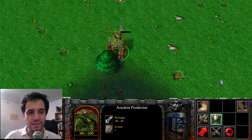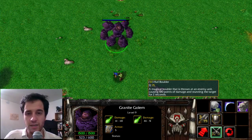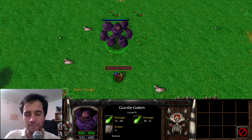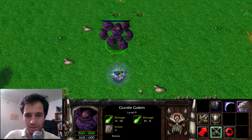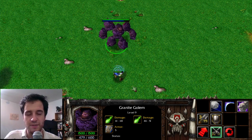Welcome to part 5 of this series where we take a look at the origin of Dota 2's items and abilities. Many of Warcraft 3's Golems have the ability Hurl Boulder, which throws a rock at an enemy. This can be found in the Mud Golems of Neutral Camps as well as the Earth Spirit from Brewmaster's Ultimate.